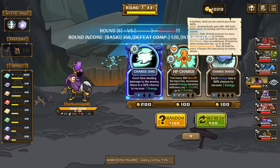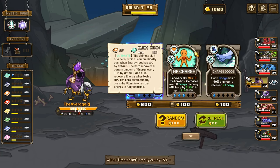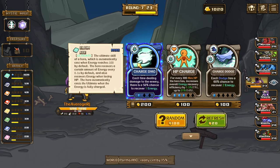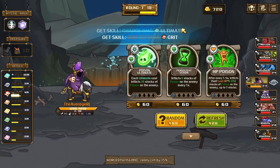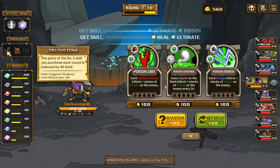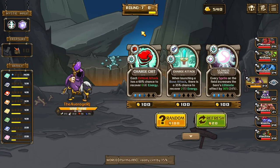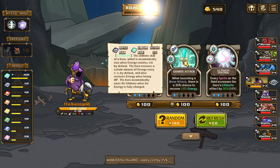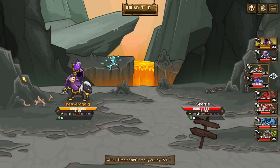Here are our options: charge dodge — each dodge has a 6% chance to recover 2 energy, which might be good. HP charge: for every 300 max HP, zero has increased overall energy recovery. Each time dealing damage there's a 50% chance to recover one. Crit defense. We already got that ultimate. Let's reroll — this one I like: when launching a base attack there's a 35% chance to recover 2 energy. Maybe we do attack speed, let's do an ultimate attack build.